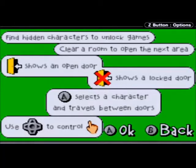Find hidden characters in unlocked games. Clear a room to open the next area. Shows an open door, shows a locked door. Select a character that travels between doors and use the D-pad to control.